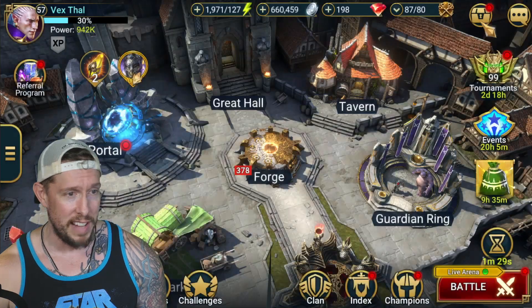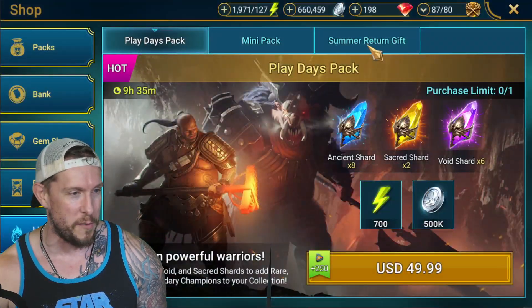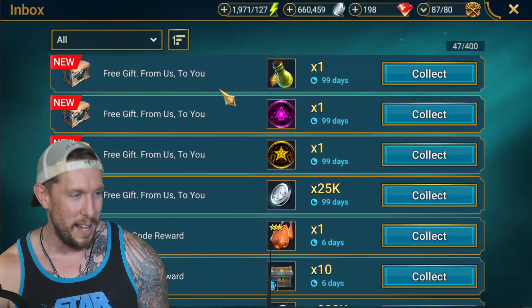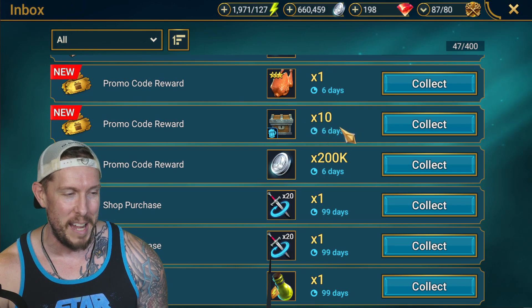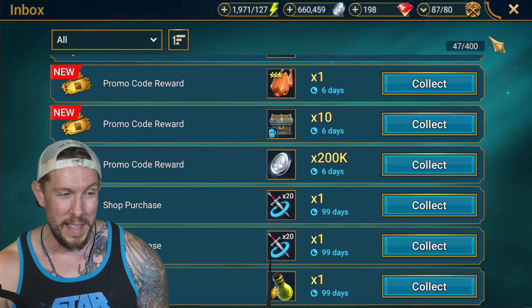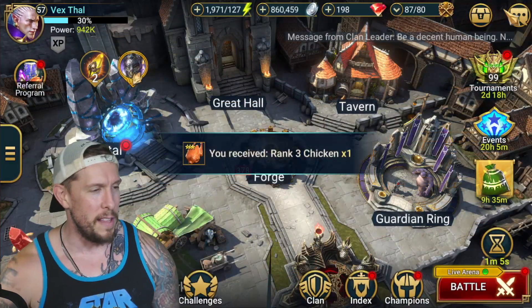And there it goes. It's not a big one today, but free is free. The promo code was — actually, I'm sorry — it was a three-star chicken, 10 brews, and 200k silver. Probably the least attractive promo code we've had here on the channel, but it is a freebie, a promo code nonetheless.